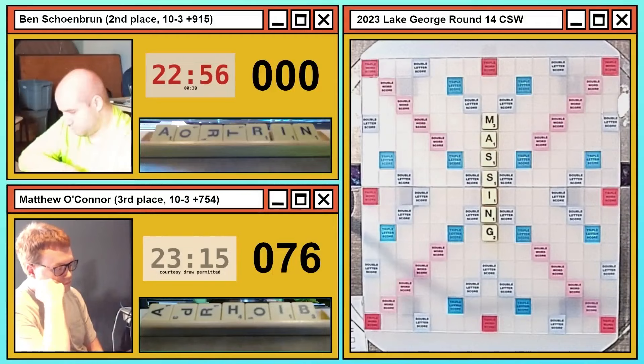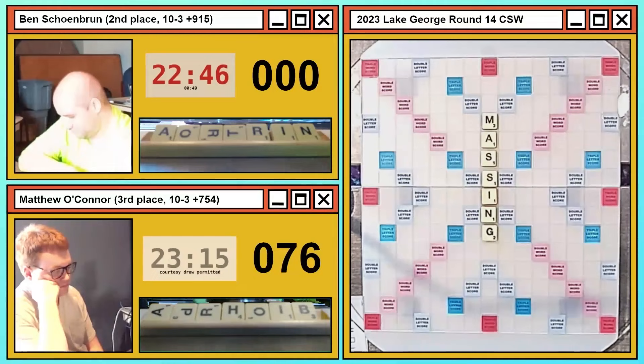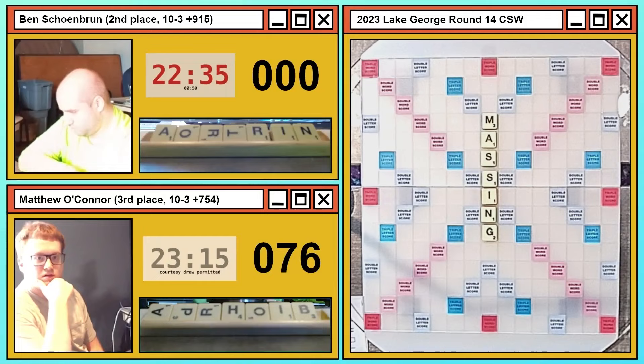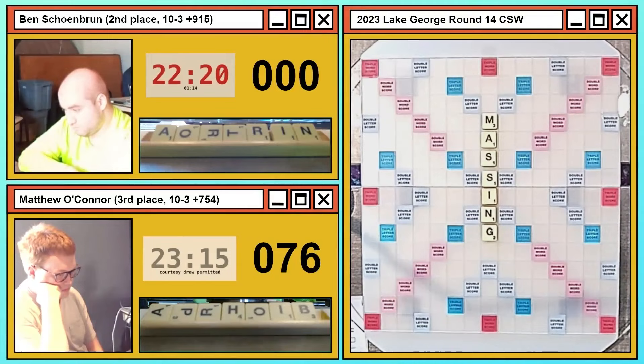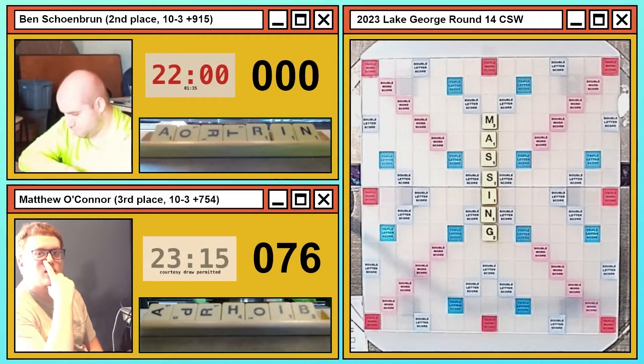Ben has A, I, N, O, R, R, T — are you seeing any bingos here? Off the top of my head I am not. An E would be great for ANTERIOR, and if you're Ben you're thinking surely I'll get an E — but not in this case. We confirmed with Quackle there are no playable bingos for Ben. Going back to his last exchange, I'm not sure I was a fan of holding the O — I'd prefer to hold INRT over INRTO. That O just doesn't synergize well with the rest.